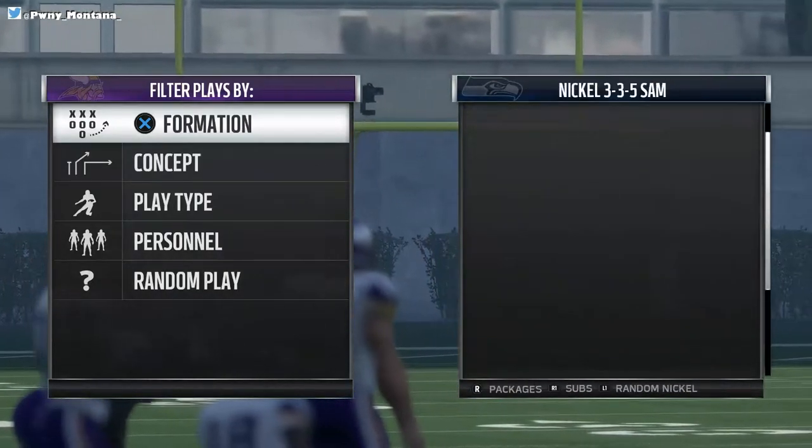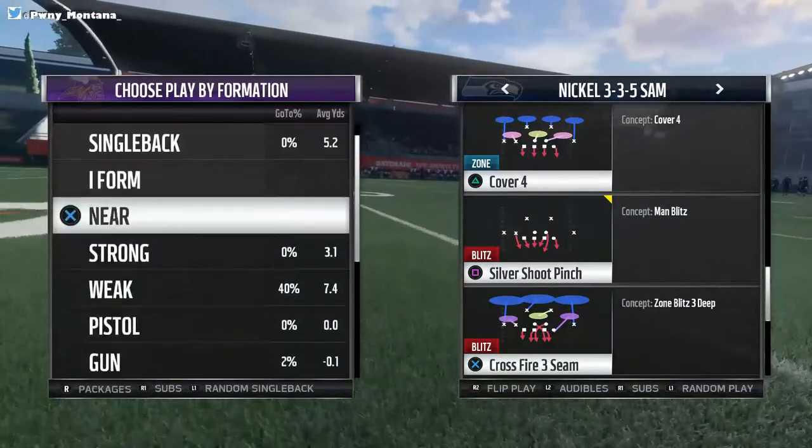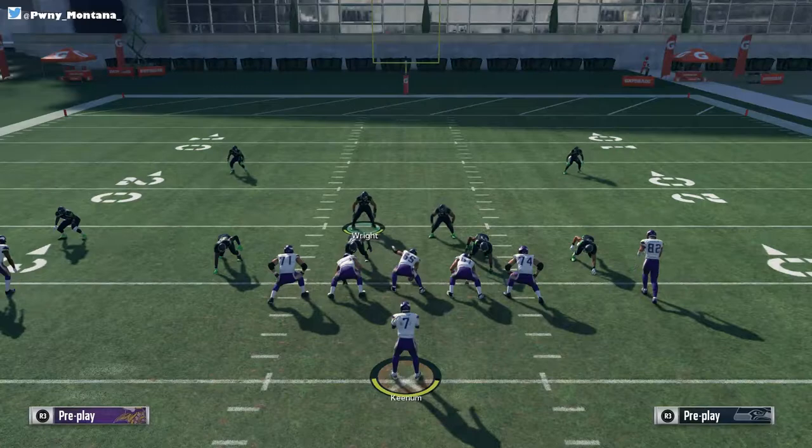But right now we're going to be in Nickel 335 Sam, and the play we're going to be looking at is Crossfire 3-seam. Glitchy, glitchy 4-man looping blitz. Setup is very simple — we're going to keep it short and sweet.